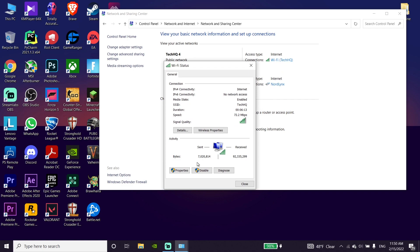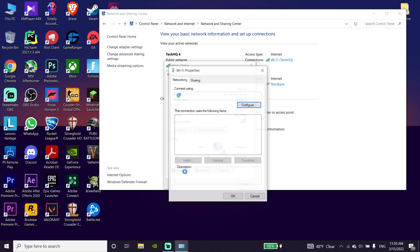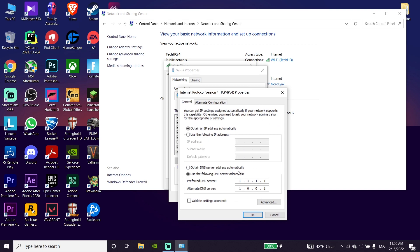Go down and click on Properties. Now go ahead and select Internet Protocol Version 4, then go down and click on Properties. You should go ahead and use a DNS server to fix this Warzone issue.